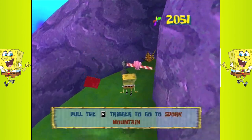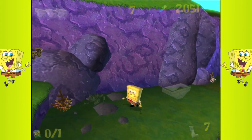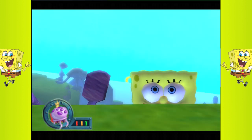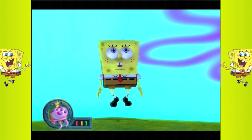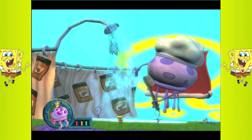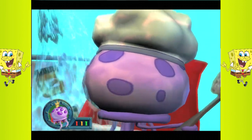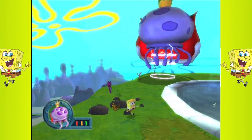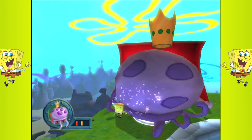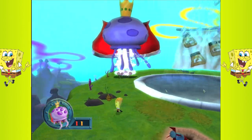Now we just gotta fight King Jellyfish and then we will get more. Just a little warning — this next part is very weird. It's SpongeBob, you guys know it's gonna be weird. We just walk in on King Jellyfish — get ready. Yep, he's taking a shower, very awkward. Look at SpongeBob staring at him. It's actually a horrible voice that King Jellyfish has.